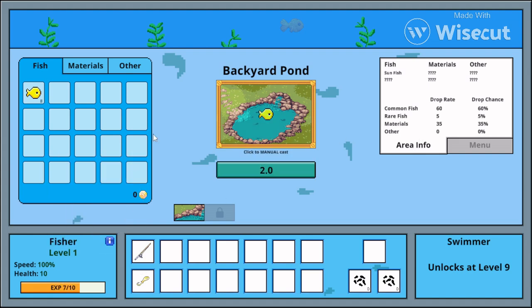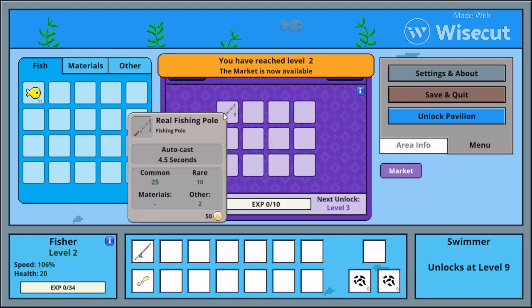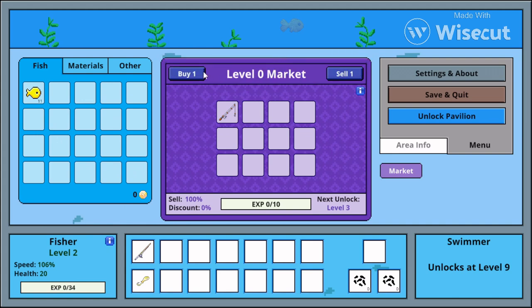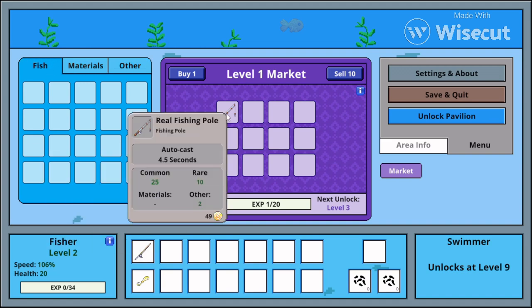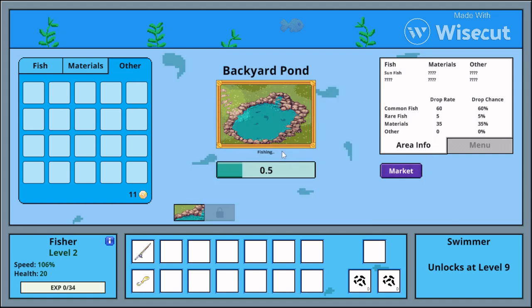I'm just clicking around — how do you sell the fish? Oh okay, I see. So 10 coins... alright. I have 11 coins and I gotta get to 50 coins. I don't know why 50 coins, but I'm just gonna grind coins I guess.